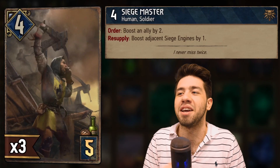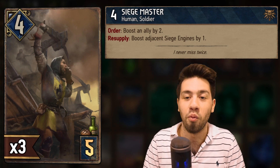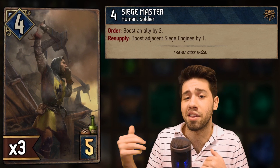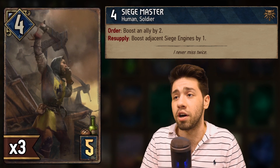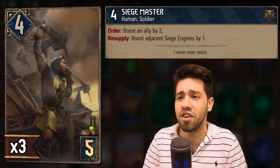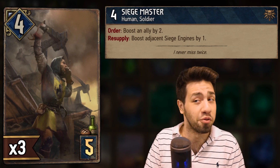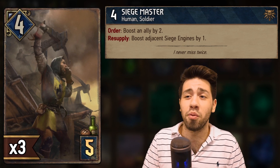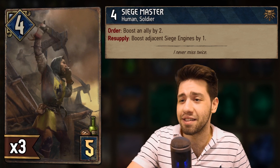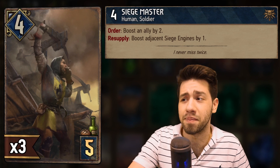Siege Master — Order: boost an ally by two. Resupply: boost adjacent siege engines by one. So this is a resupply card, working with the Northern Realm's warfare cards which exist in that faction, and boosting adjacent siege engines by one could give you two points for every warfare card that you play.